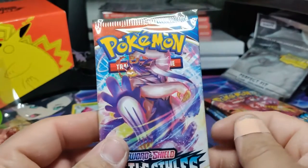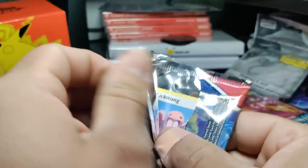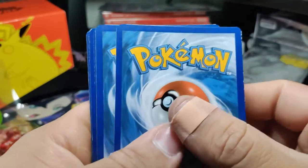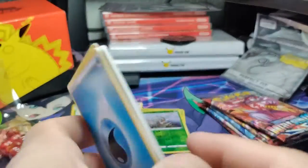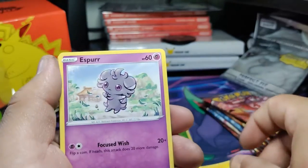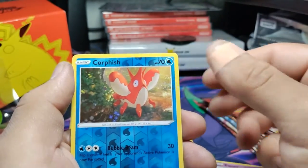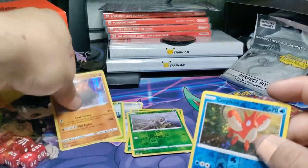Third pack — the Rapid Strike V-Max Urshifu artwork. Let's see what kind of cardboard we pull out of this one. They're purposely making them bad so people want to send them to PSA. Lickitung, Electabuzz, an Espurr, a Timbur, a Corphish — and we got one holo! One little holo — let's stick it right there.